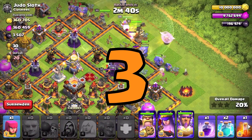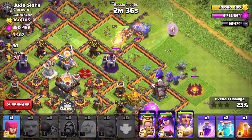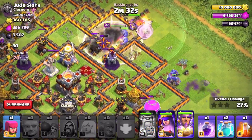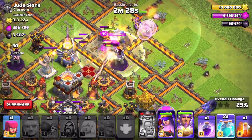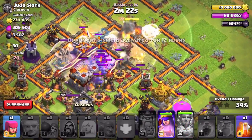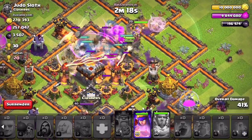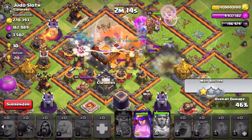Skipping right ahead to number 3 — might not change your strategy drastically but definitely worthwhile knowing. You can clone troops to the opposite side of a wall. Just make sure to get the center and the bulk of the spell to the desired spawn point. Notice how my Giants and Bowlers are just within the radius of the spell and then they pop up on the other side of the wall — in this case right smack bang in the core.